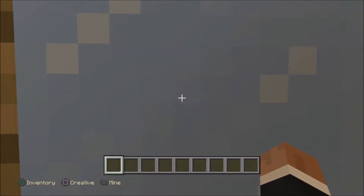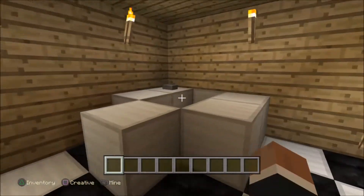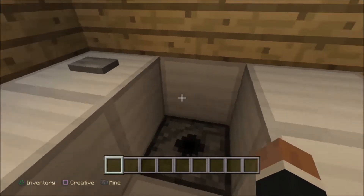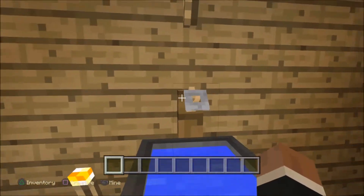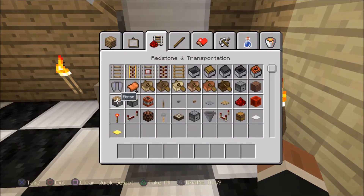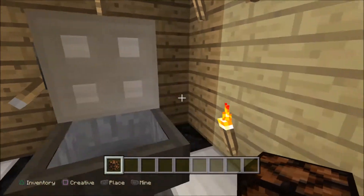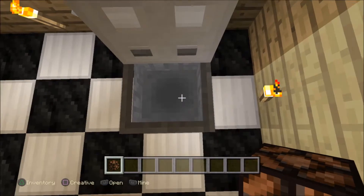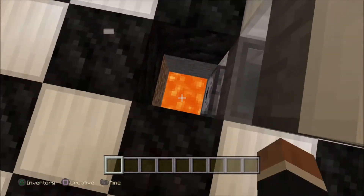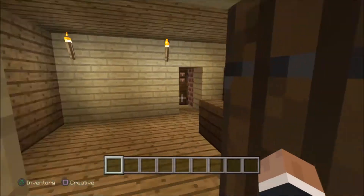And here's a mirror. In here is the bathroom — get into the bath, water, get rid of it. Here's the sink. Here's a working toilet, so if you just wanted to flush something down the toilet, like a random item, open the lid and it is dispensed out into lava, because you don't want that stuff sticking around.